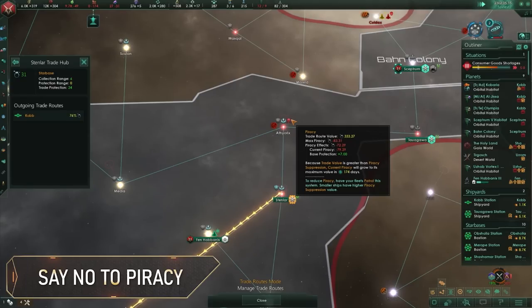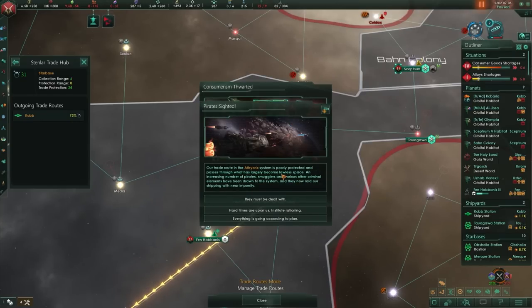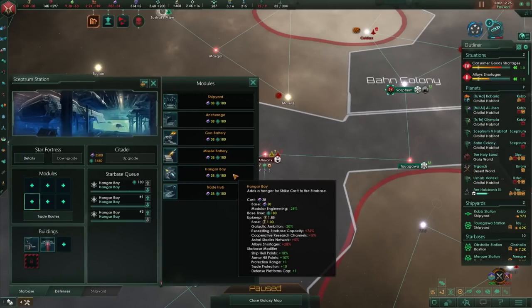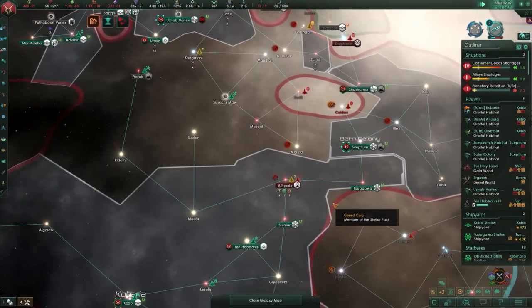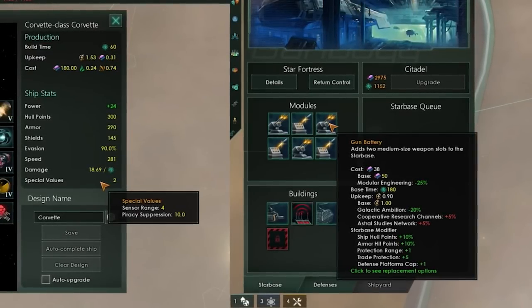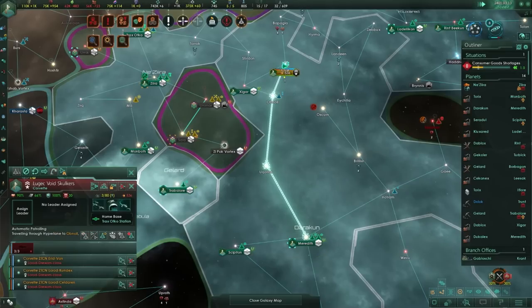Piracy can be a major thorn in your side if you create long, undefended trade routes in your territory. To prevent pirates altogether, use hangar bay modules on starbases for maximum trade protection and distance. If your empire has built extra wide, consider using a fleet of corvettes to patrol high-value trade routes. The piracy suppression and trade protection stats on ships and starbase modules denote their effectiveness at preventing pirate attacks, and corvettes have the greatest effect against piracy out of all ship types.